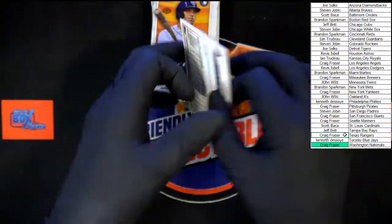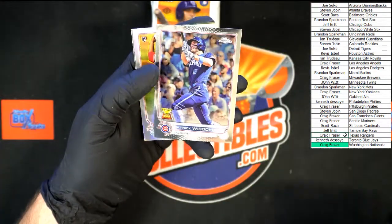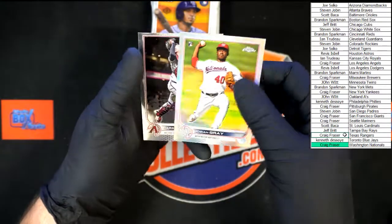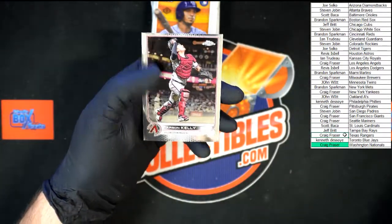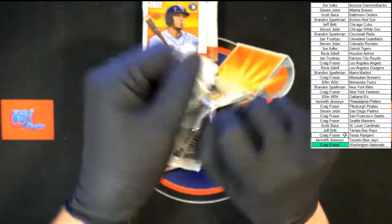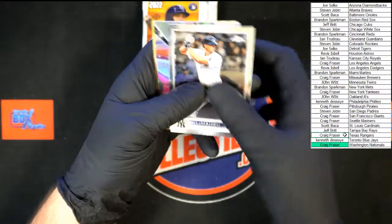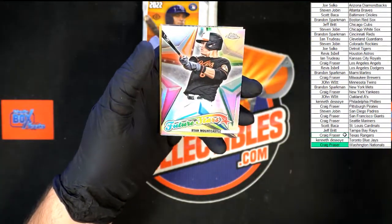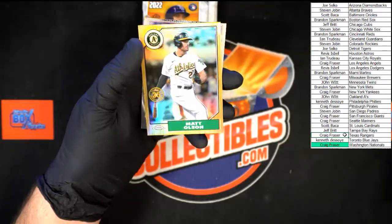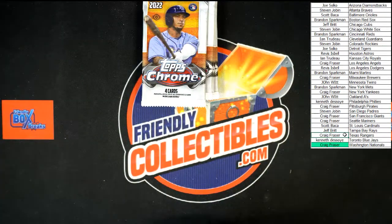Ryu, Wisdom, Josiah Gray rookie refractor, Carson Kelly. Mountcastle Future Stars going to the Orioles — that's going to Scott B. Matt Olsen 87 Topps, Bellinger to end off that pack.